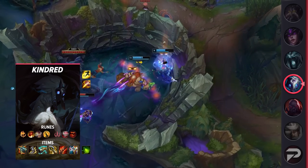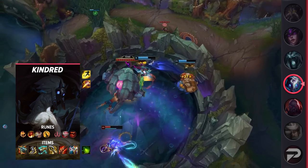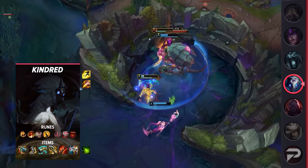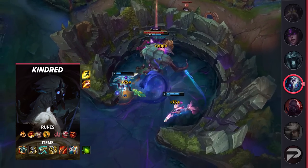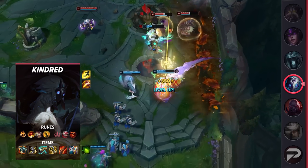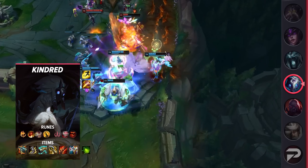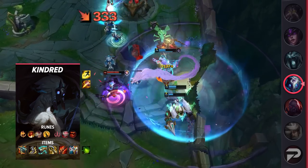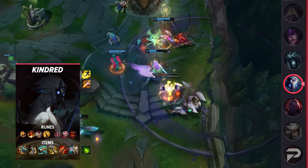Taking a look at Kindred's build, you're going to be taking Flash and Smite as your summoner spells. Be sure to start the game with green smite. Your runes will consist of Conqueror, Triumph, Legend: Alacrity, Coup de Grace, Eyeball Collection, and Treasure Hunter. These runes will help you snowball even harder so you can get your passive stacks. As for your items, you'll be building Kraken Slayer, Berserker's Greaves, Collector, Infinity Edge, Rapid Firecannon, and finish out with either Lord Dominik's or Guardian Angel.